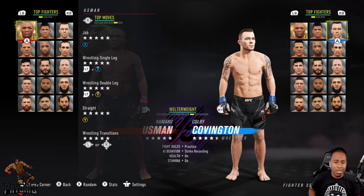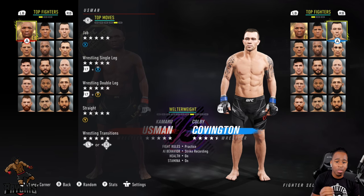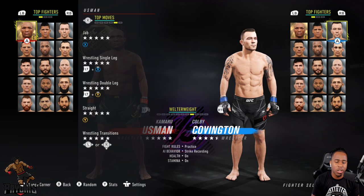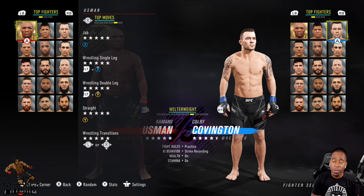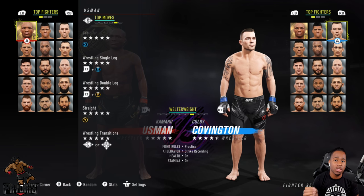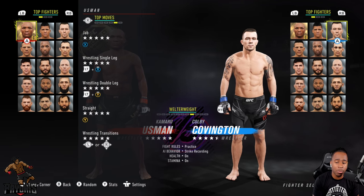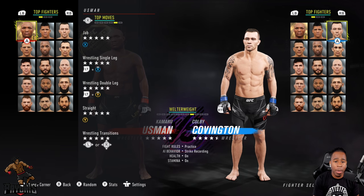Looking at his top moves: the jab is level five, single leg level five, double leg level five, cross is level five, and wrestling transition is level five. So Kamaru Usman has a jab and cross at level five — those are the essential strikes you need when using someone like him.